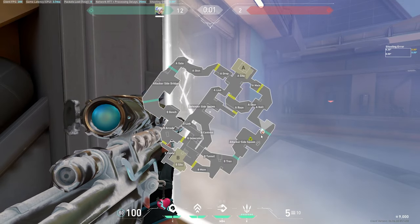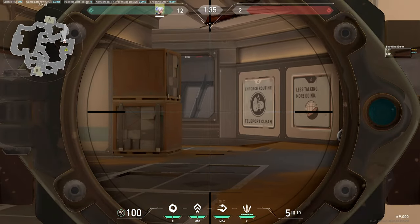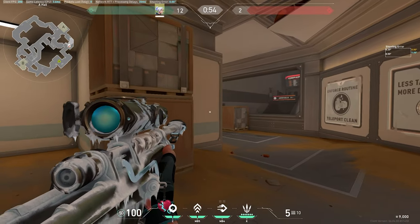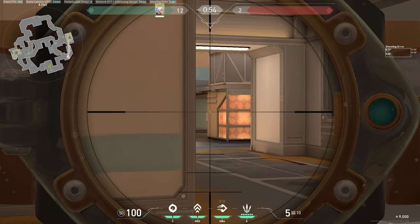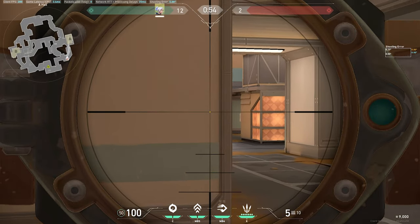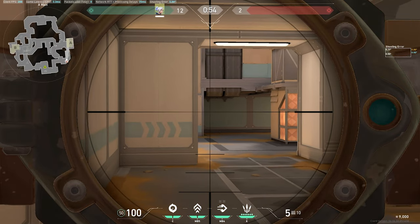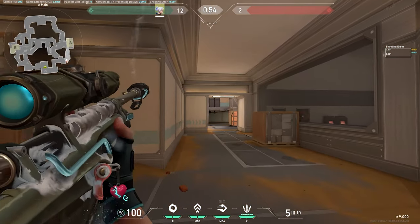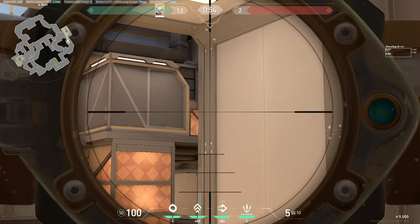When oping A from spawn, you definitely want to have a Shorty. You can go for a jump peek covering this angle, being careful of wide. Post up here, then go first clearing all close angles with great angle discipline — be careful of the up-down, careful of this angle, careful of close here. Keep swinging, as this is an off-angle Jets like to play, and that's where the Shorty comes in handy.